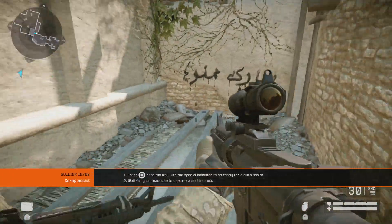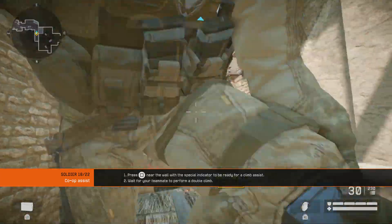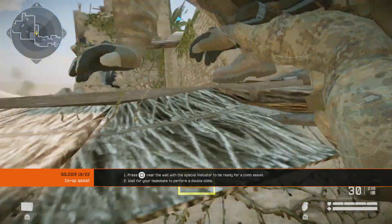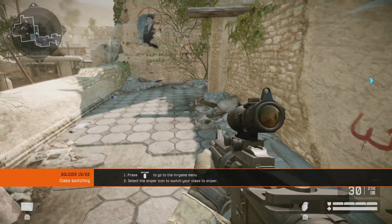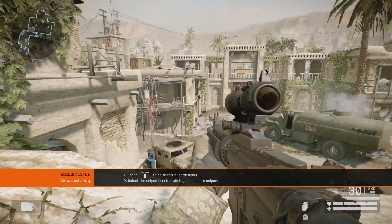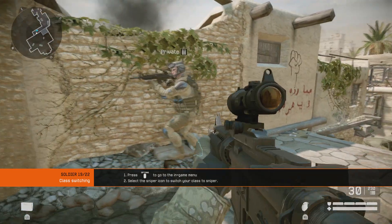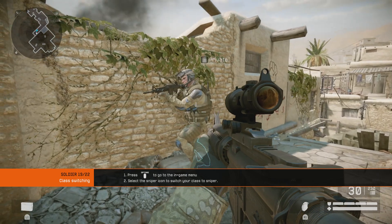You can also assist your teammates with a double climb. Help your teammates get over the wall. There are four combat classes. Rifleman and Sniper are available now, and Engineer and Medic become available when you acquire more experience. Each class has unique equipment and skills.